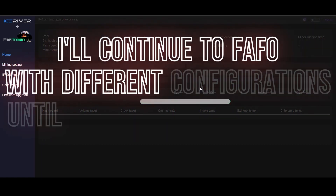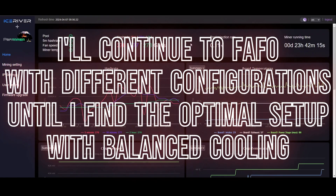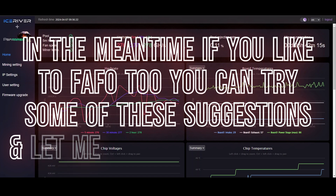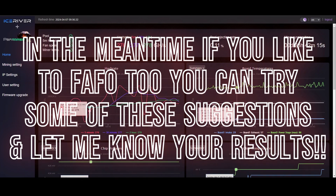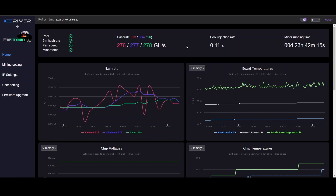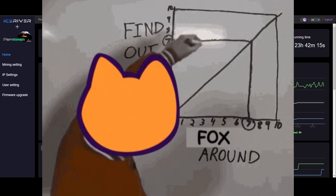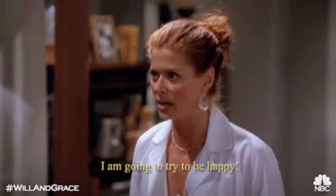I might try lowering the internal mini fans on the back to let chip temperatures rise a little without raising MOSFET temps. Another thing I could do is take the fan off the top entirely and see how it does with just the fan blowing in from the side — or try exhausting from one side or the other. I just don't know how the MOSFETs will handle it, so it's going to take a lot of experimenting.